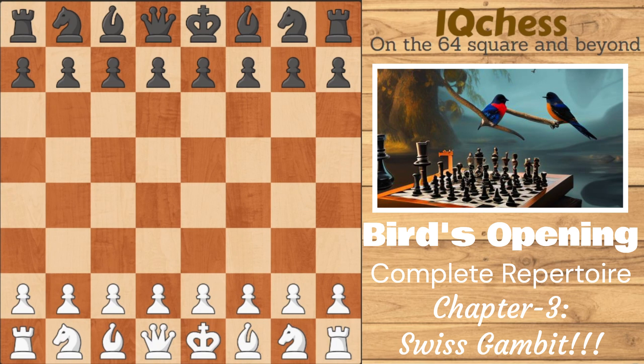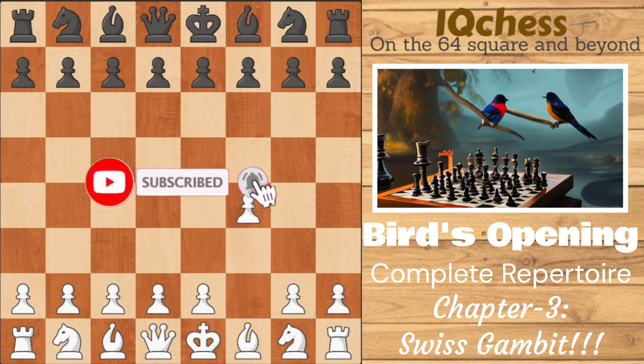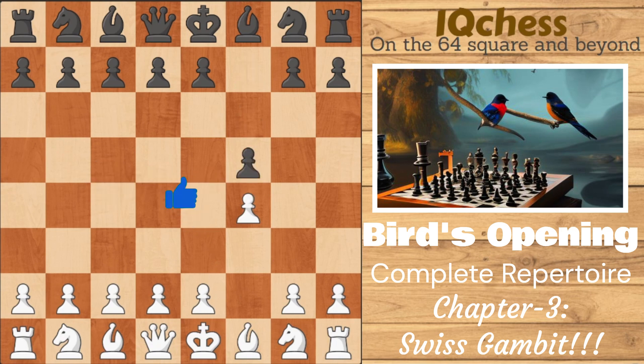Hello everyone, welcome to IQJES. Hope you're having a fantastic day and welcome to the third episode of the Bird's Opening Masterclass. In the first video we took a look at the basic variations; the second video covered the reverse Stonewall positions arising after f4, d5, c5, and knight to c6. If you haven't watched those yet, links are in the description and the icon above.